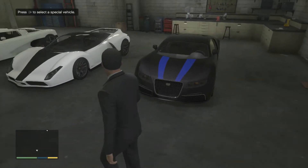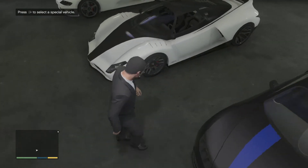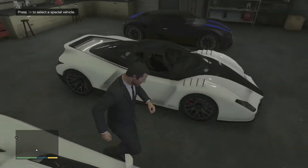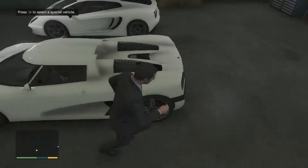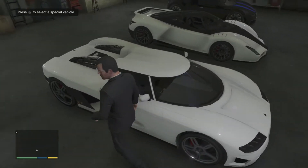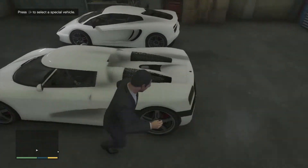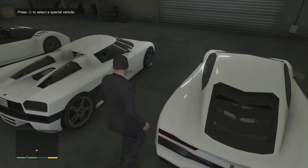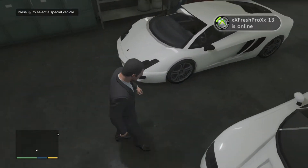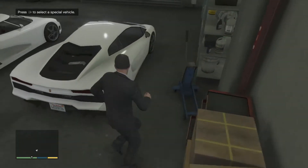Pretty stacked, don't you think? We've got the Truffade Adder, which is the Bugatti in the game. We've got the Cheetah, which is kind of like a Ferrari Enzo-looking thing. And then there's this one — I can never remember this car's name, I apologize — it's basically a Koenigsegg CCX-looking thing, really nice car, it was 780 grand.